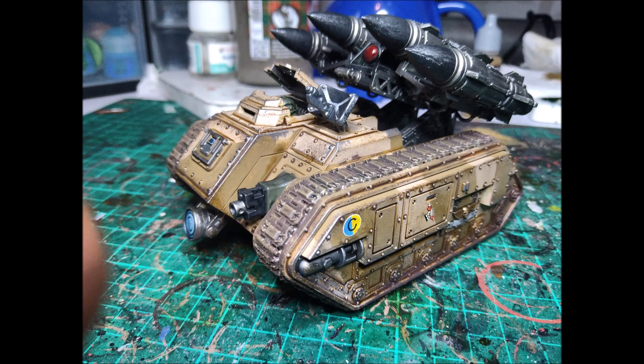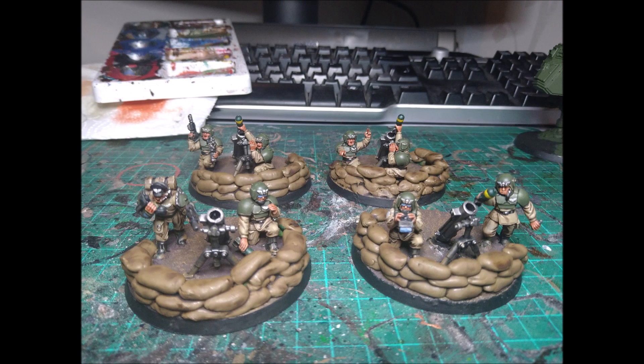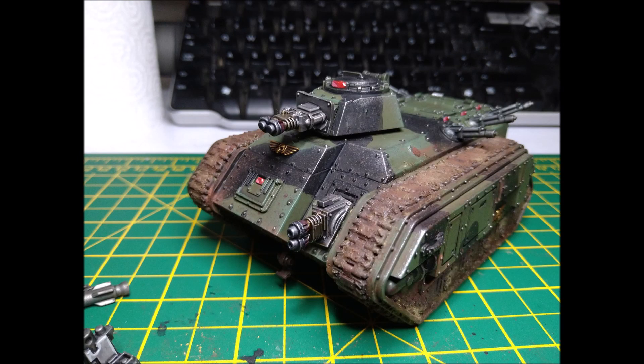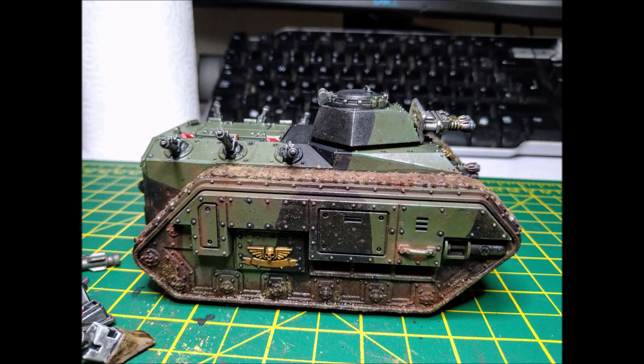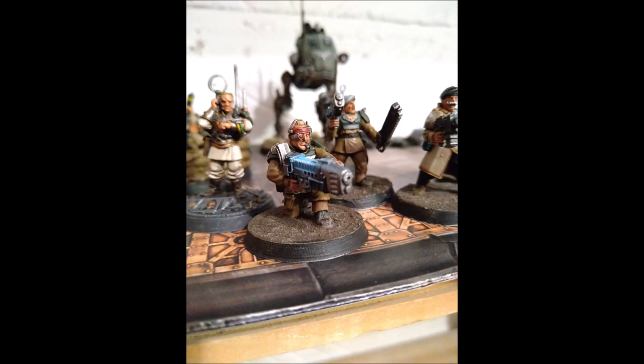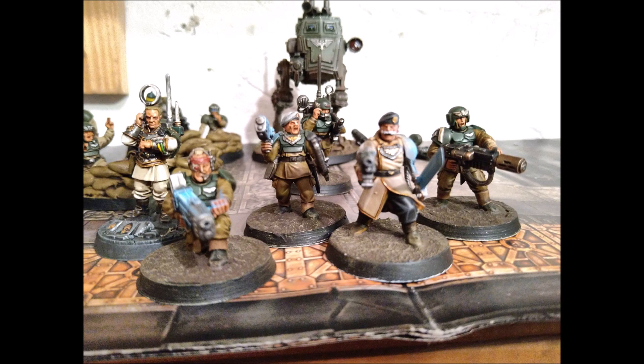So that's the three ways I would use allied Scions: capture objectives, delete a specific target, or take-all-comers — a detachment I can slot into any Guard force and have a great time, whether it's mechanized, airborne, or infantry. It's essentially edition-proof, especially if you build an equal mix of melta and plasma, because those weapons have always been useful no matter the edition.